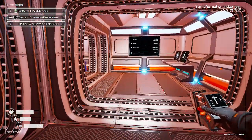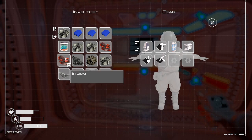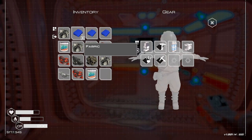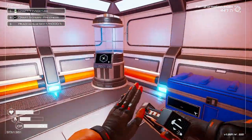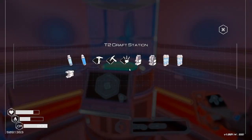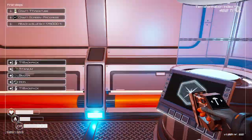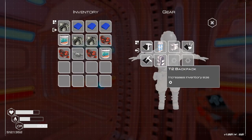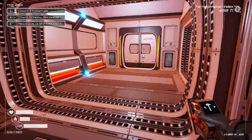That was a good trip. We've managed to get some stuff — have to go back again sometime and get all the rest. So what did we get? We've got Iridium, a seed, aluminium, fabric. There was something — a bed that took three fabric, maybe we can make a bed now. We can make a backpack though, we've got the bits to make that, so we'll do that. That gives us an extra row of inventory slots.